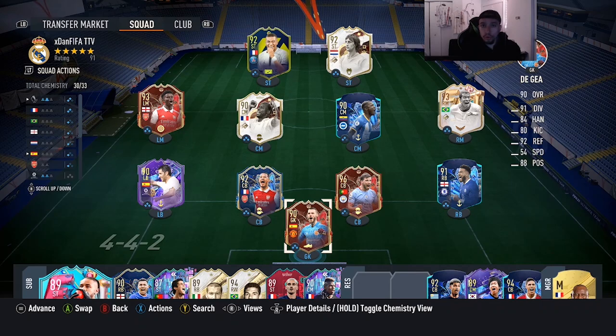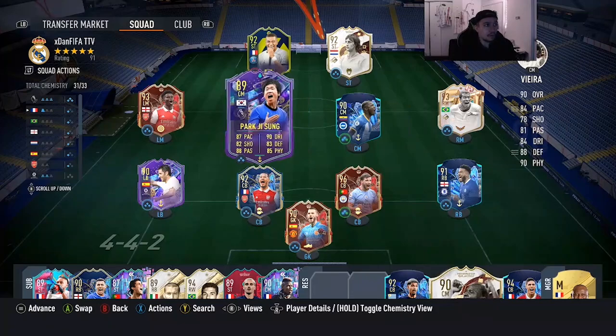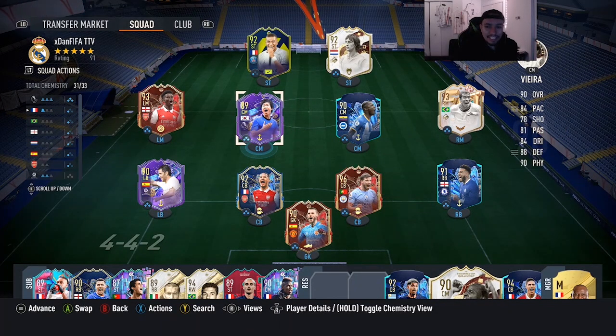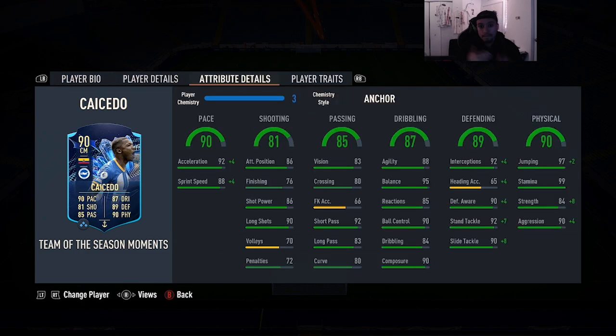Welcome to another video. Today we're going to review the 90-rated Team of the Season Moments Moises Caicedo. We picked him up from the level 15 season rewards. Looking at a card that's 5'10", high/high work rates, right foot, double three-star skill moves and weak foot unfortunately. The stats on the card look absolutely insane: 90 pace, 81 shooting, 85 passing, 87 dribbling, 89 defending, 90 physicality. No shooting traits in game.